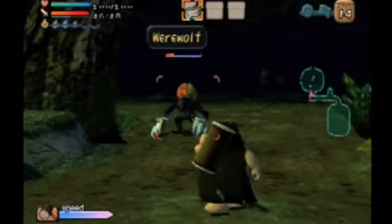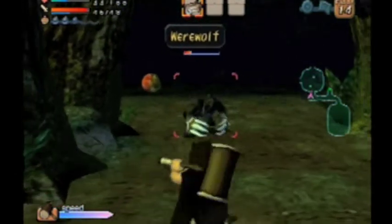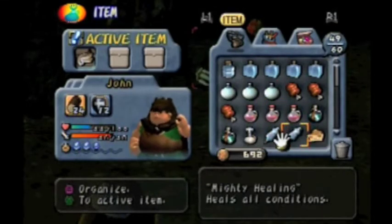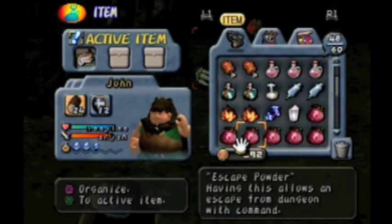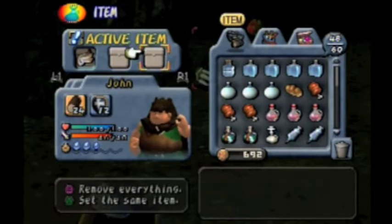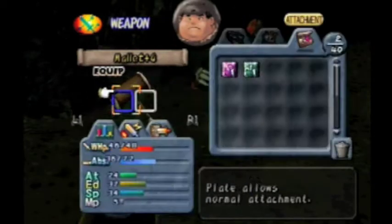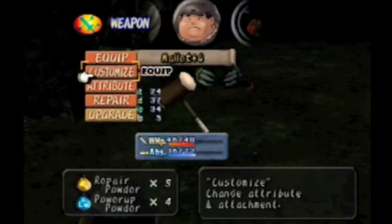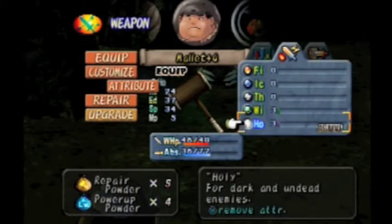I was gonna buy a fire elemental thing while I was out, but I decided not to — like, you know, for your weapon, put it on John's weapon. Instead, I decided to just stick with what it has. I think the attribute that's on it right now, like I said, is wind and holy. Holy might work against this, so let's try holy.